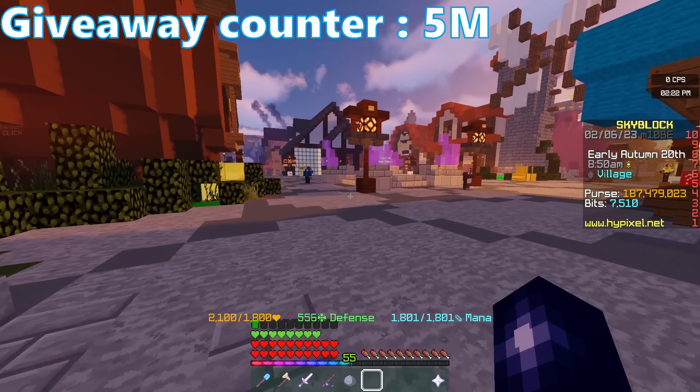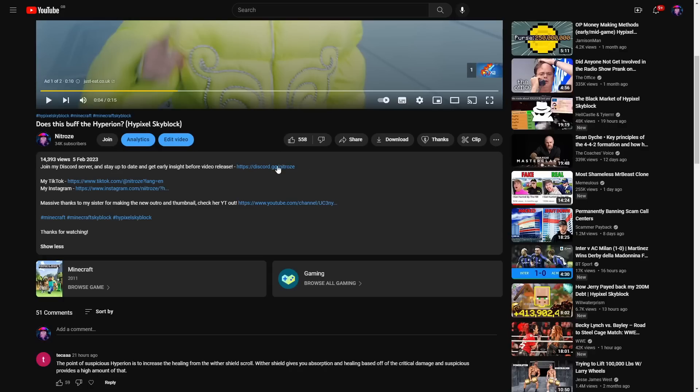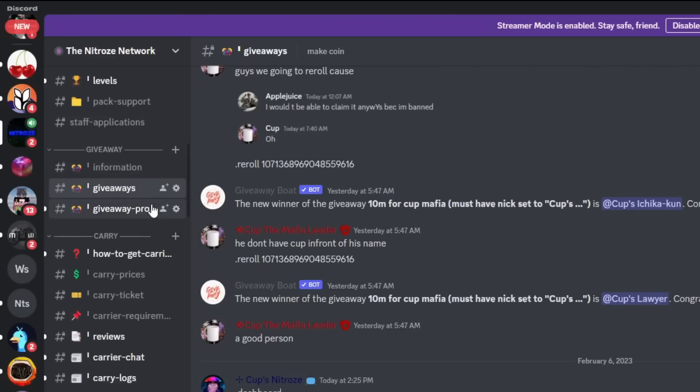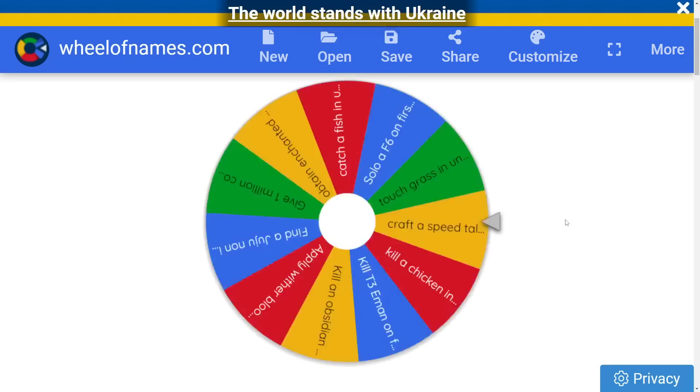That's already 5 million coins we have to give away. Now you may be wondering how do we even win these coins? Well if you head over to my Discord server — Discord link in the description — and navigate over to the giveaway section, there'll be an option to simply enter. The winner will be chosen in around 24 hours time. I don't know how many coins we've given away yet, and that's why I haven't started the giveaway yet. Anyway, on to the next challenge.